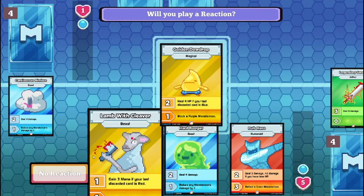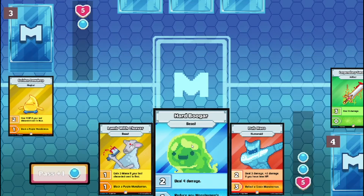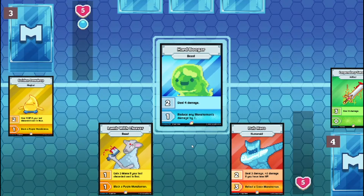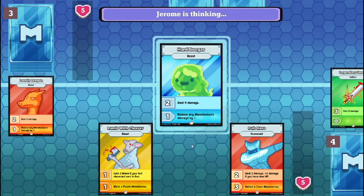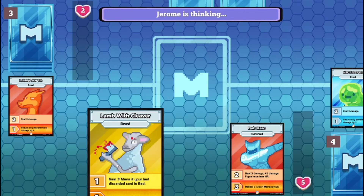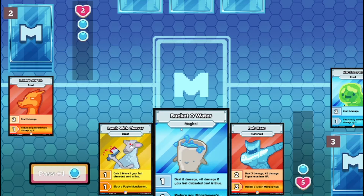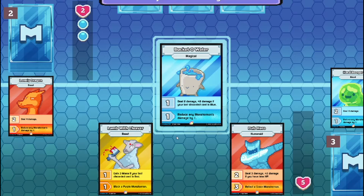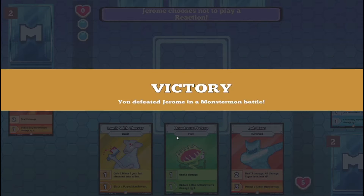I'll heal four. You fucking what? I summon Heart Booger. Two plus two damage - oh, I win! Hey, victory!